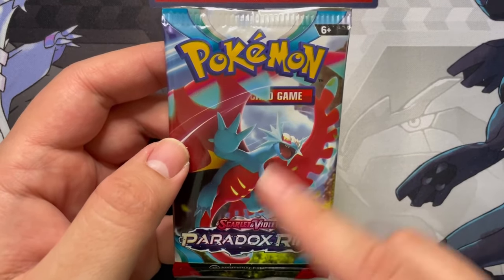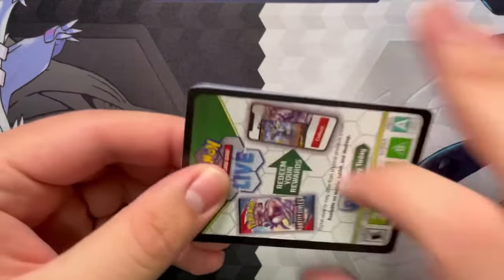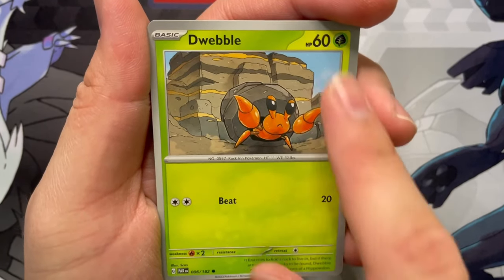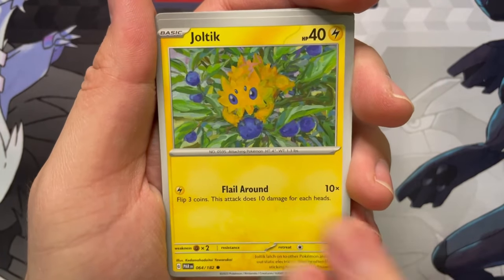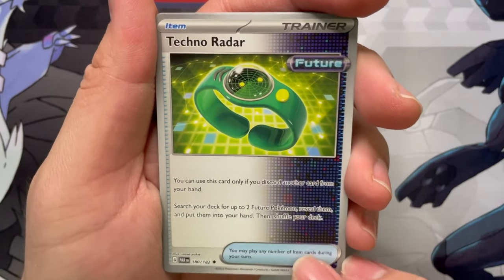Next pack, and this one has that Roaring Moon on the cover, so hopefully that's inside. How funny would it be if that actually was inside? We got a Dwebble there, almost with a big rock behind it — almost looked like a full-on Crustle, but just a Dwebble. Horsea, Joltik — love that little guy. Loudred, Technoradar.